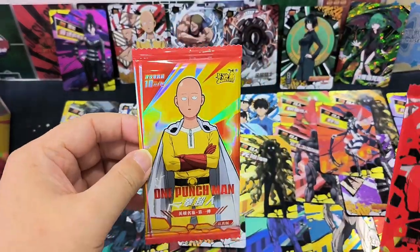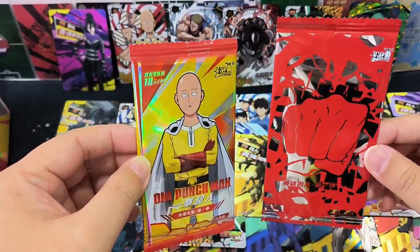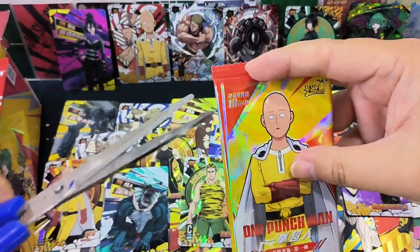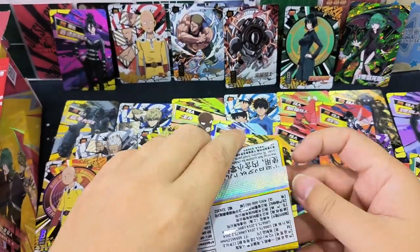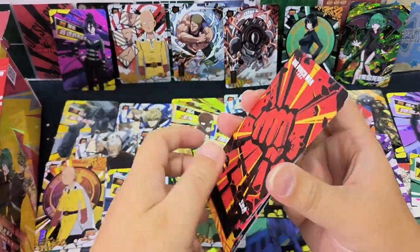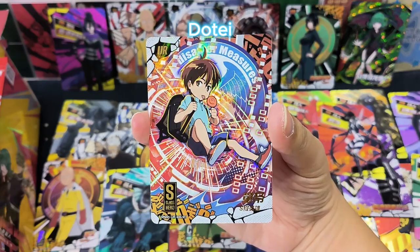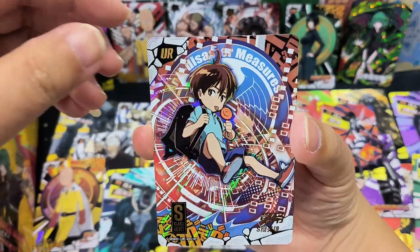This is the last pack, and I just realized there's another special pack here as well — I shall open it after. So let's open the last normal pack first. UR card — this is Dote, the cute boy. He uses all his inventions to fight the monsters, the billions. Very colorful.